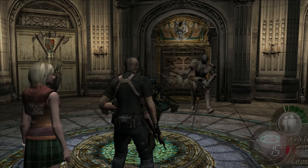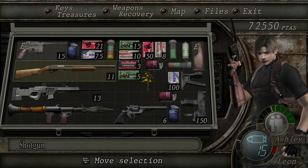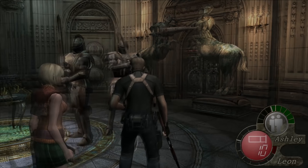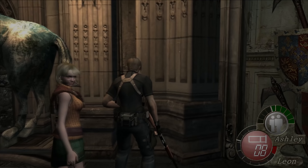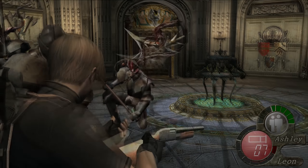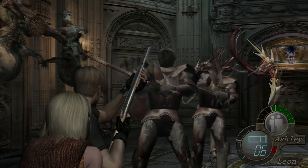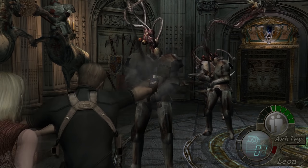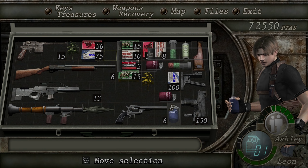I should probably heal up. Let's actually — come with me a minute. What we're going to do is get the old shotgun out. We do that with all of them and... run. Okay, are they all out? No. Now they are. And then we'll just throw one flash. Let's heal up then.